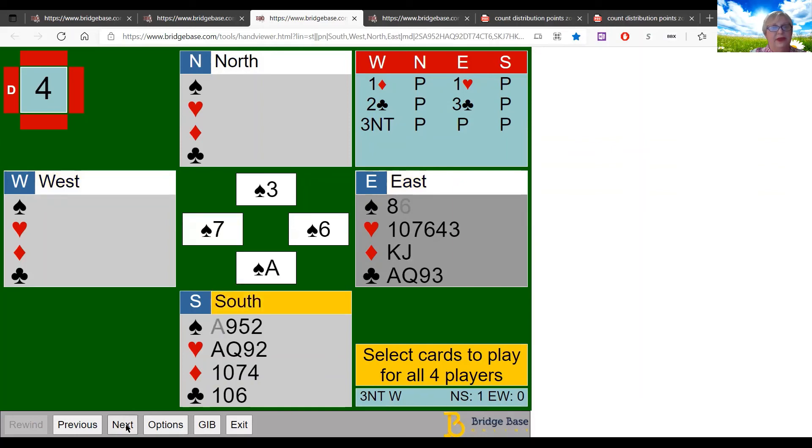You win the ace of spades — what do you lead back? You might think lead back a spade, but consider: you need five tricks. Your partner did lead a low spade and you can still get to them. But if declarer has a singleton heart — say five diamonds, four clubs, three spades, and a singleton heart — you have great heart spots: the ace, queen, nine over dummy's ten.